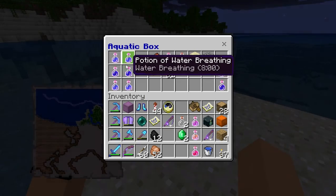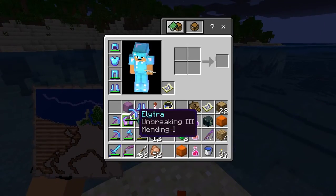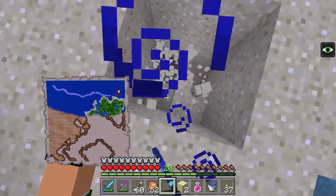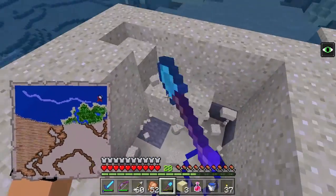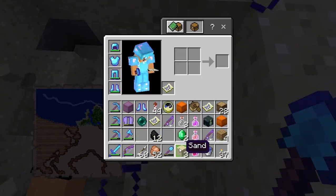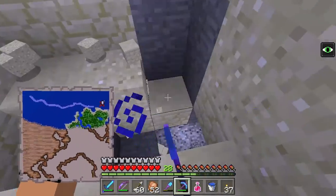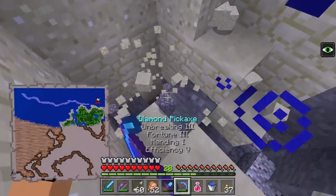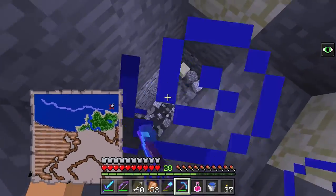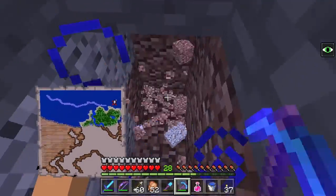I'll just take the night vision potion because I really don't need water breathing. Is there anything around here? I will dig up this whole ocean if I have to — it might even be under the ocean floor, you know. I don't think it will be that deep underground though. I feel like it would just be at sand level.